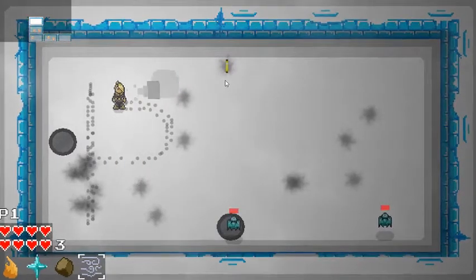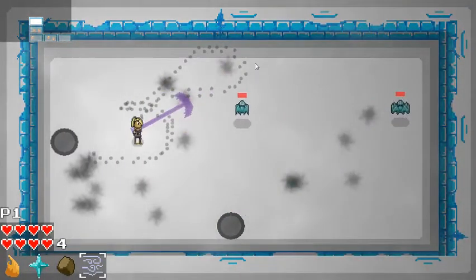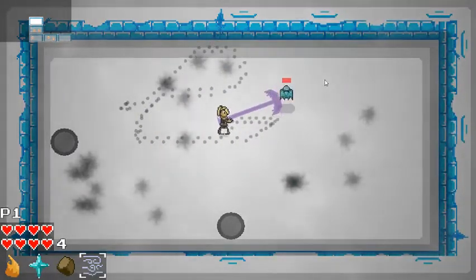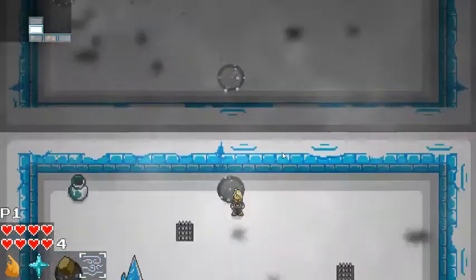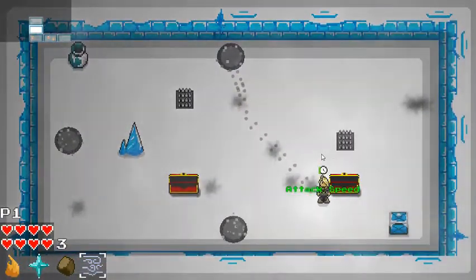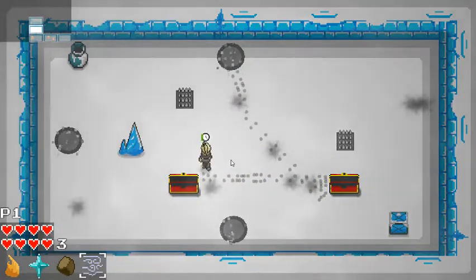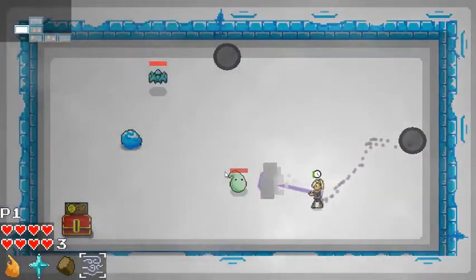I'm not sure if I could just farm the enemies by letting them spawn infinitely. I'm liking this wind ability a lot, it's very useful. That one gives me attack speed — higher attack speed. Good, let's keep exploring.